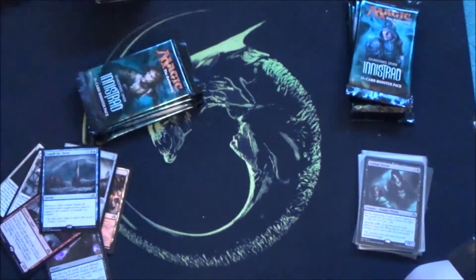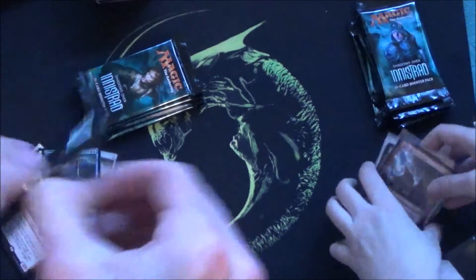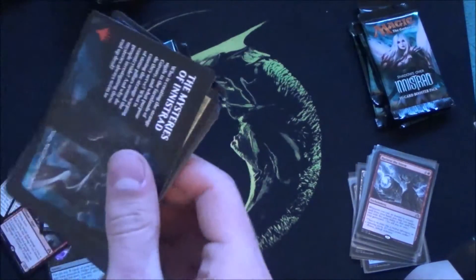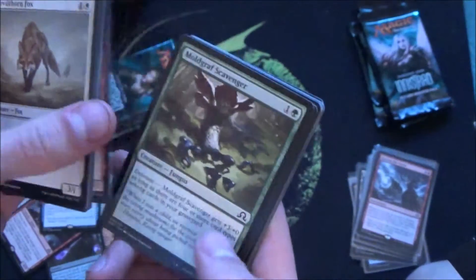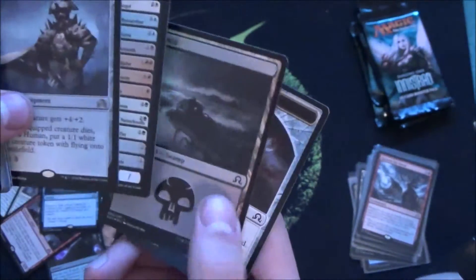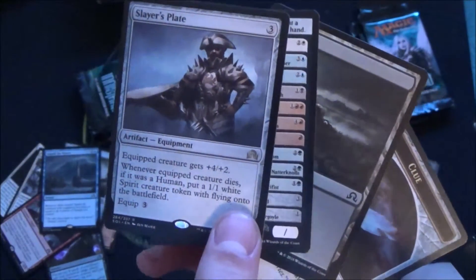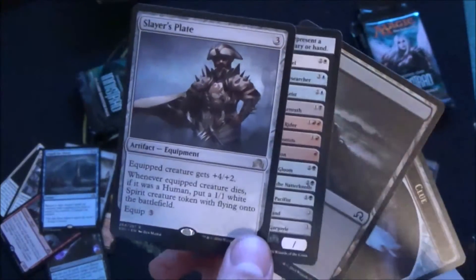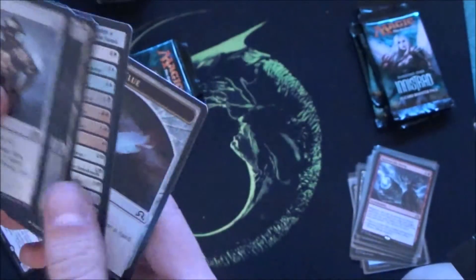Five boosters left. We did have a lot of mythics so we can't really complain, but they're not the mythics you want, I guess. Actually I'm quite happy with the box so far — we want planeswalkers, Nahiri specifically. Another foil land — we have a lot of foil lands here. And the Slayer's Plate, which is really strong equipment, especially in limited.